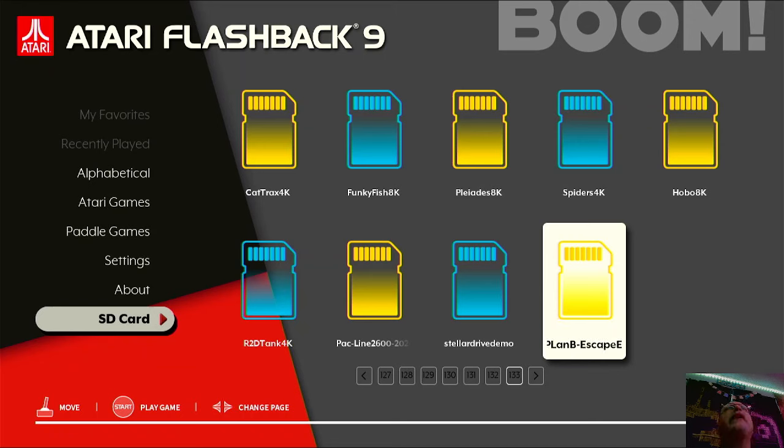Hello, welcome to Tim's Tiny Arcade! Today I have a great video for you guys. We're gonna be playing a game that just got released — a full game — and I just put it on my Atari Flashback 9. It's called Plan B Escape Earth, and like I said, I'll put it in the description so you guys can download this game.